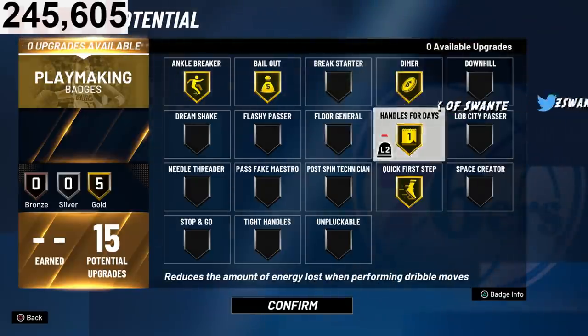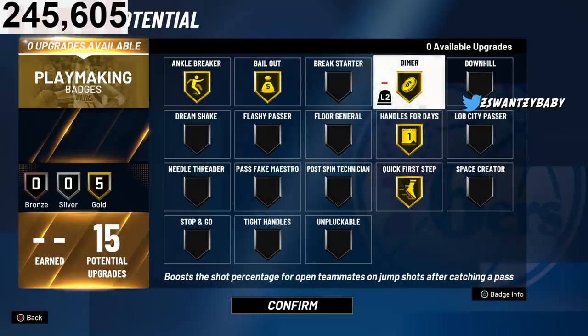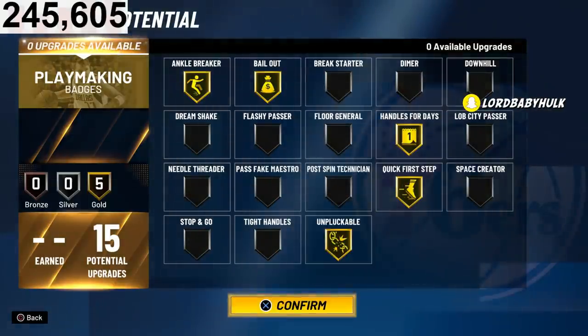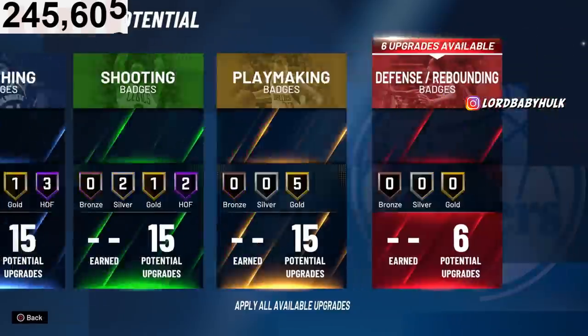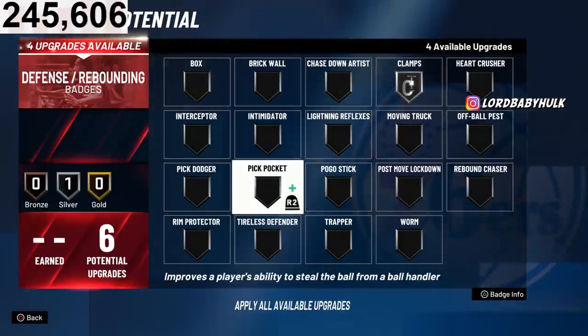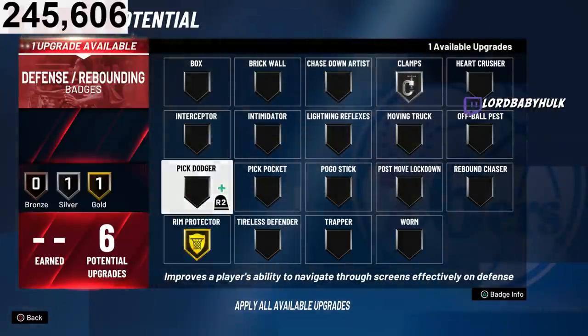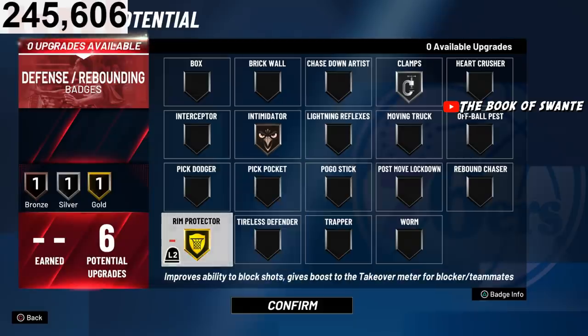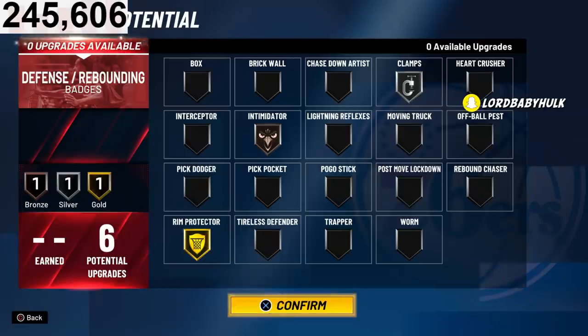We're not running Diamond this year. For defense, I came up with Gold Rim Protector for guards — it stops everything, the blocks and contests. You stop a lot of people. Rim Protector is the way for defense on guards. That's the end of the video. Make sure y'all subscribe and go watch my last video on my 7'3" point playmaker — he's a god.